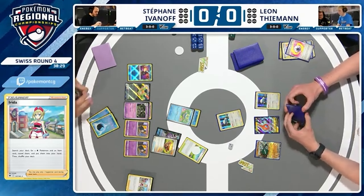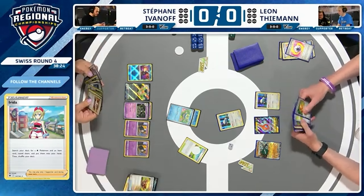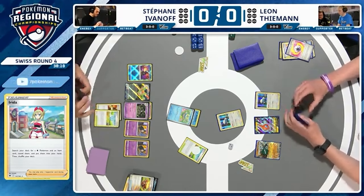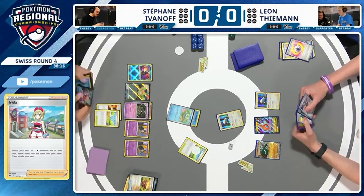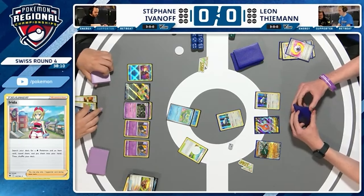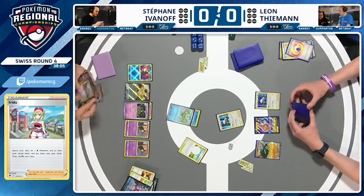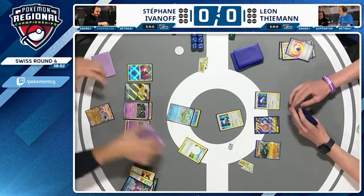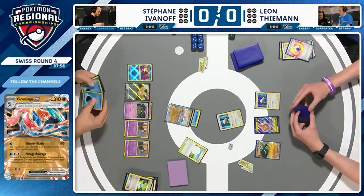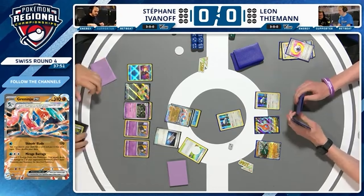Worth noting, we alluded to this earlier — Greninja EX is a Fighting type, which means it would actually hit Rotom V for weakness, and it does have a damage-spreading attack. Its second attack does 120 damage to two of your opponent's Pokémon. So there is a world where Stefan can take a few prize cards with Shinobi Blade, then bring up Rotom V into the active, KO that for two prizes, spread some more to the bench — a three-prize turn on deck. So that is a line for Stefan to work towards. He will have that support on the bench with the Dusclops and potential Dusknoirs. The cards were in his favour — Greninja EX is finally in play and is able to take knockout after knockout from now on.